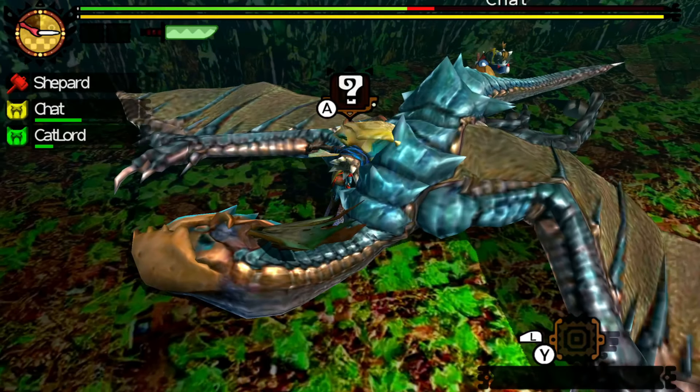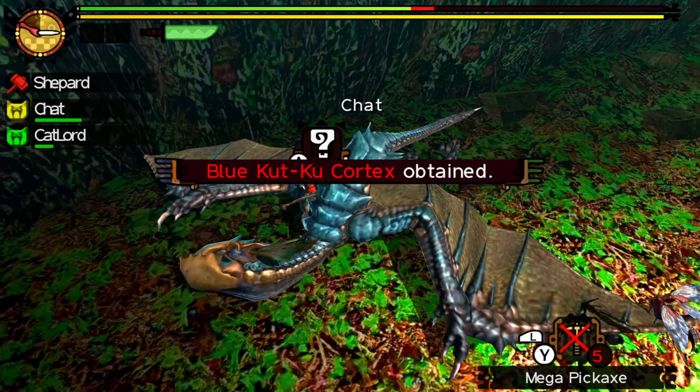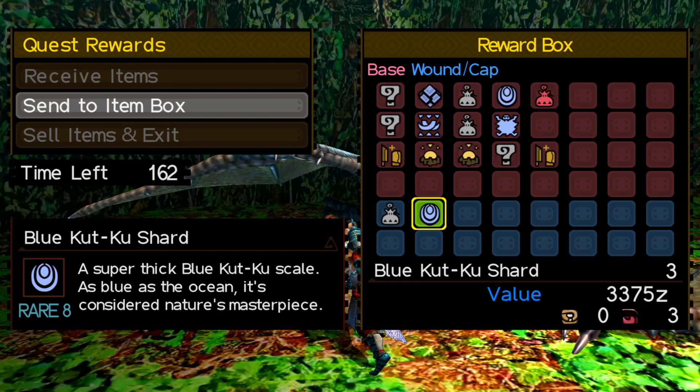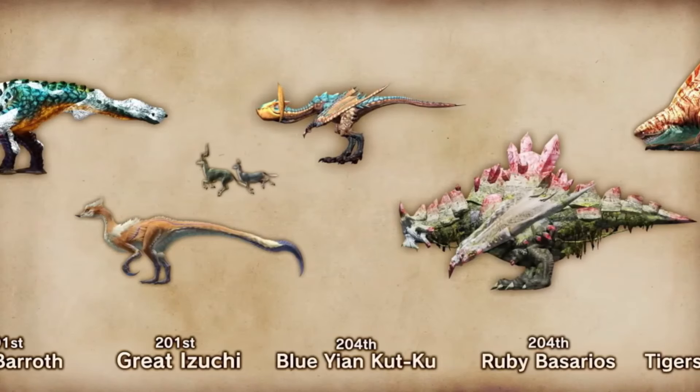Great fight honestly — ranked low but fun. Blue Kutku Cortex: an outer shell even thicker than a regular carapace, the desire of artisans everywhere. Blue Kutku Shard: a super thick Blue Kutku scale, as blue as the ocean — considered nature's masterpiece. And what a masterpiece Blue Yan Kutku was. You'd think bringing back this entry-tier monster into Monster Hunter 4 would be a waste, but it's a genuinely good, fun fight.